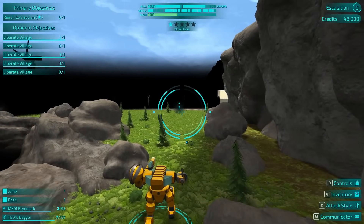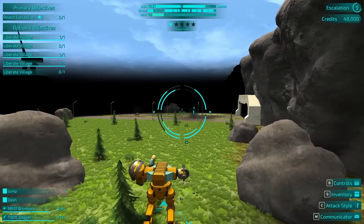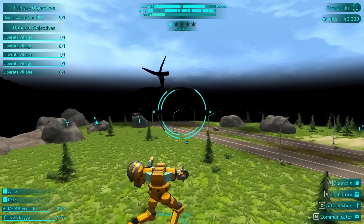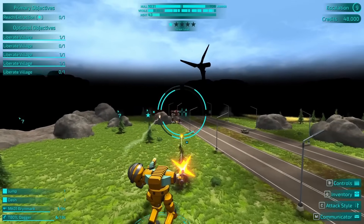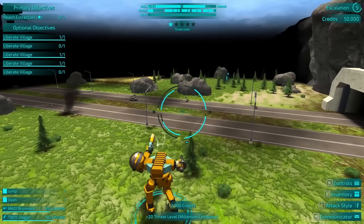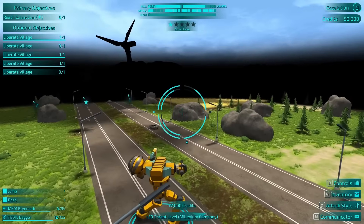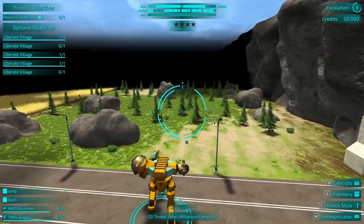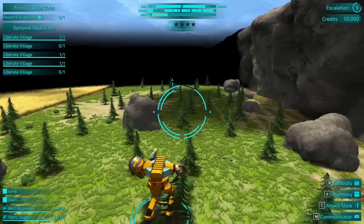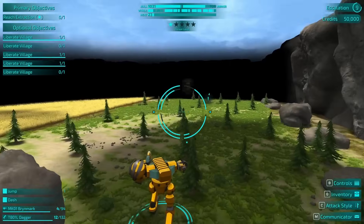You can kind of see stuff in the distance, but it's so dark. Like, if there's an atmospheric haze to it instead where you can kind of see a lot of the scenery but you can't see any of the mechs — that'd be one thing. I think the point is it's supposed to be murky so that you can't see where your enemies are, which I guess makes sense.